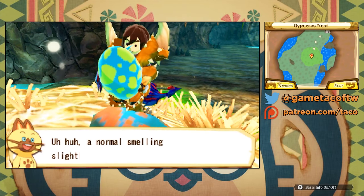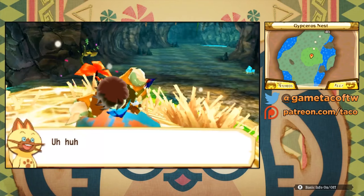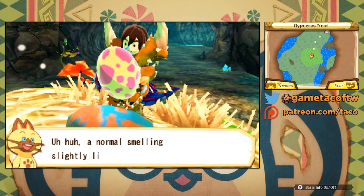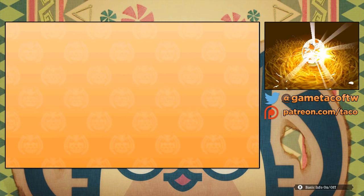When you hatch an egg, Navi will usually have a comment about the egg. Usually these comments relate to the smell and the weight of the egg, but these comments actually have a deeper meaning — they affect the quality of the bingo board, or the traits that your Monster will have. Even the background color when you hatch the egg can give you hints, as yellow backgrounds mean a better bingo board compared to blue hatching backgrounds.